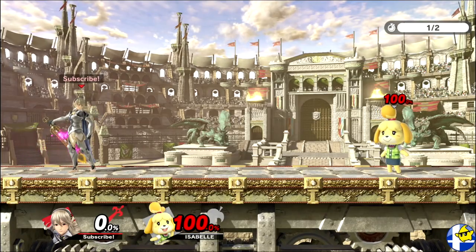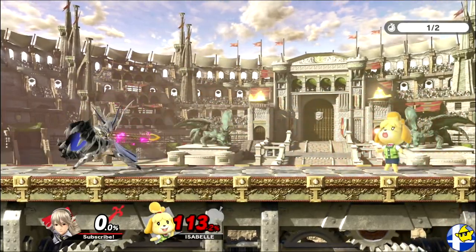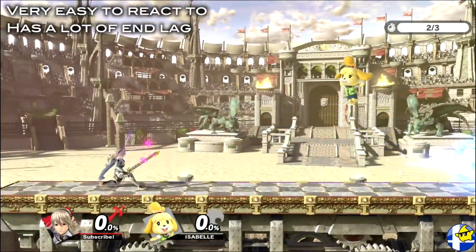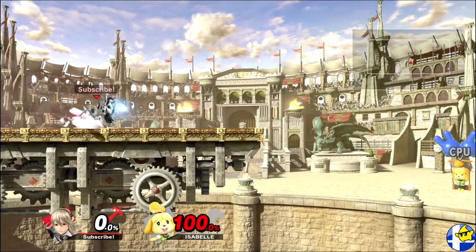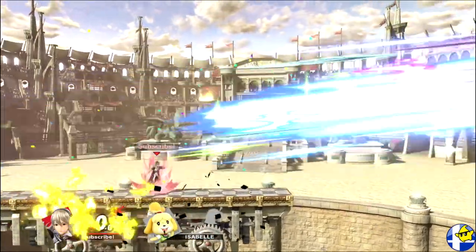Khorin's neutral special is Dragon Fang Shot, which shoots a projectile that stuns on hit and can be held afterward to charge a powerful chomp. The projectile for this move is actually very easy to react to, has a lot of end lag, and isn't high priority even when fully charged, making it a weak option in neutral. The only situation where it's sometimes useful is as a projectile when your opponent is off-stage and you're too far away to edgeguard.